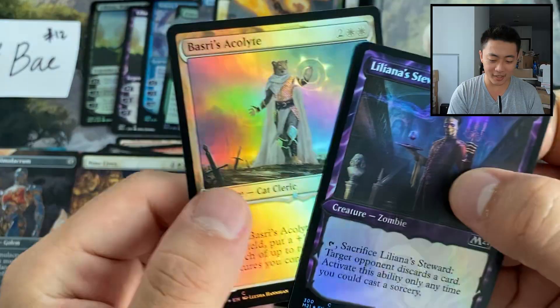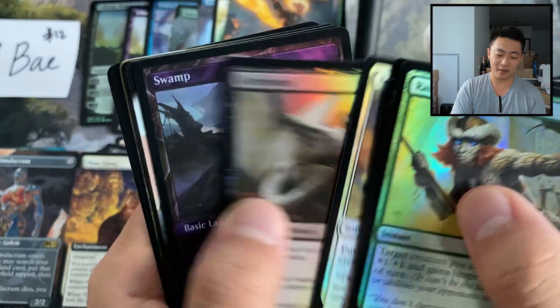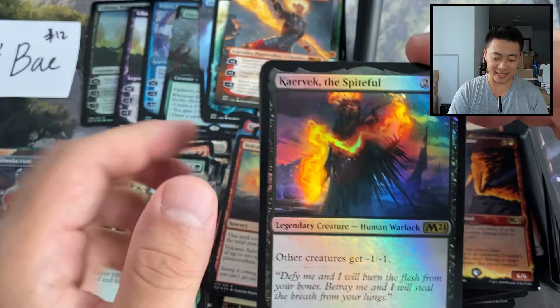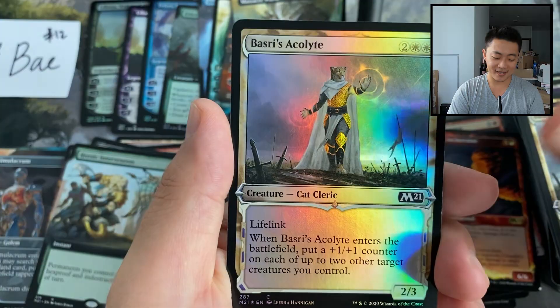Two more packs — this box has been pretty good. Just one more Teferi away from being an insane box. Got a swamp foil, a foil Demonic Embrace, and another mythic — a Massacre Worm! And a bird token.